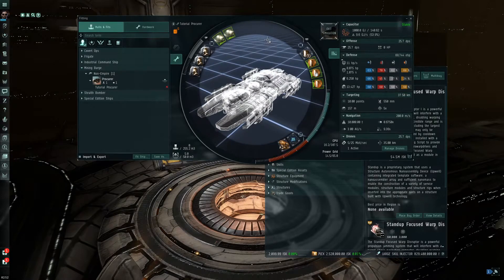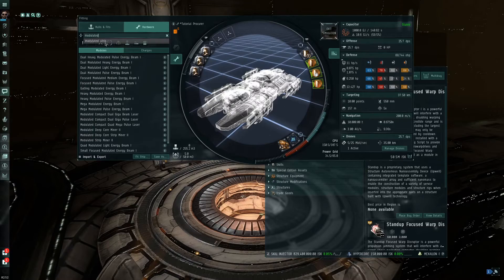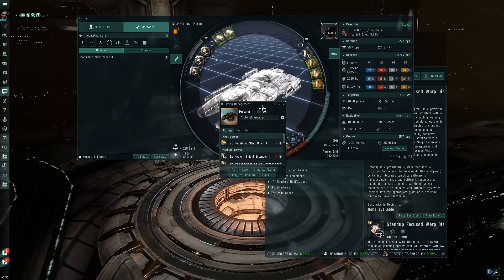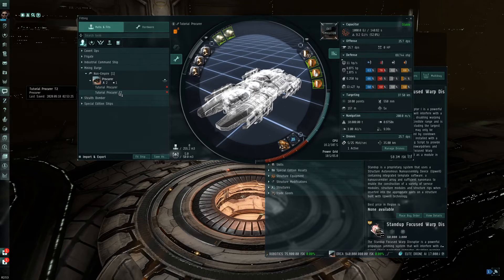Load it up and there it is. Let's say you have a Strip Miner I on, you just skilled up, you want to put a Strip Miner II on and make sure you can fit it correctly. Since we've simulated this fitting, we can take those off, find what we want in the Hardware tab — Modulated Strip Miner II — slide it over and put it on. You can adjust anything else you want to change as you increase your skill levels. It adds a little star to indicate changes. We'll call this one 'Tutorial Procurer T2' and save it again for Crash Jericho. Now you've got the Tutorial Procurer and the Tutorial Procurer T2.